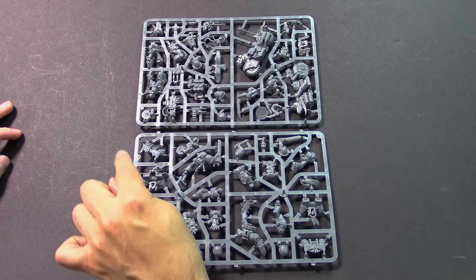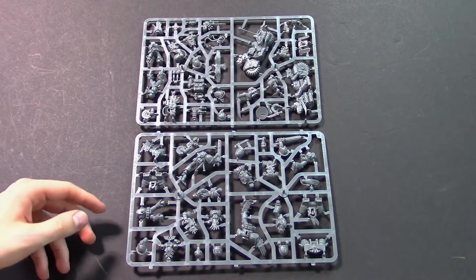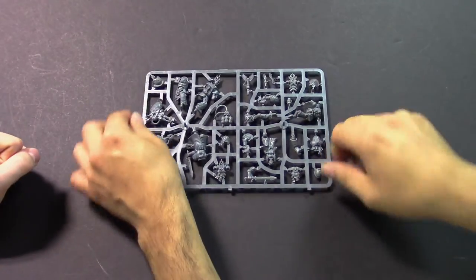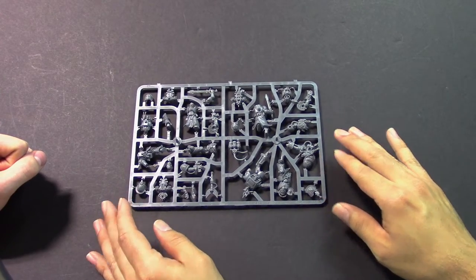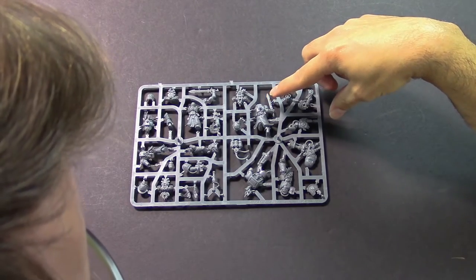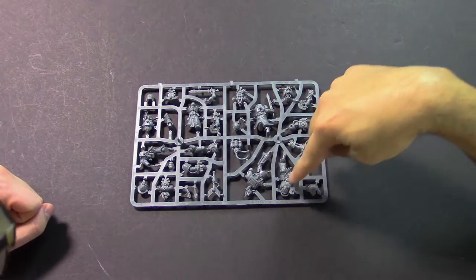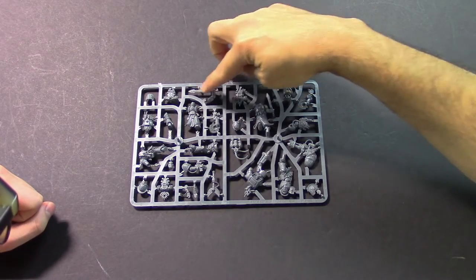We have jump packs, and we have the Blood Angel and the Raven Guard. Just all the different guys are in here. Let's take a look at the third sprue. There's the Librarian, there's the Dark Angel, and here's the Salamander. There's the Librarian right there — with his Force Sword. Sweet sword.